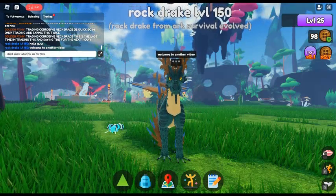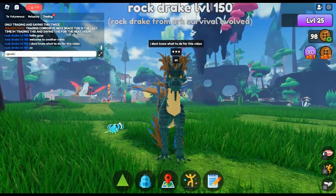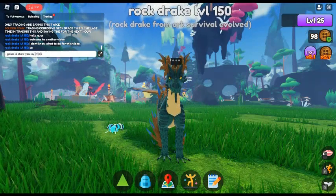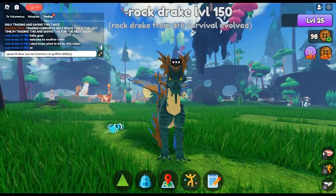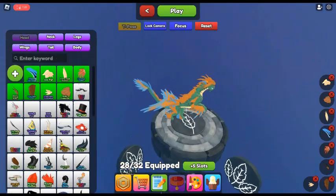Secondly, remember the giveaway — the winner will be drawn on the 6th of February for Creatures of Sonaria. The winner will get 500 Mush and a Weak Glimmer Token. Those are the rewards. If you want to enter, all you have to do is put your Roblox username in the comments below so I can add the winner.